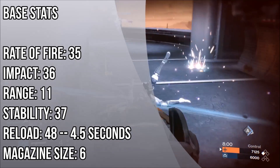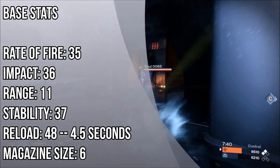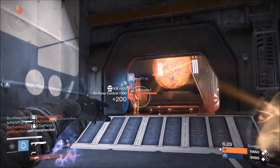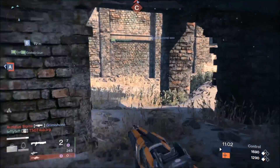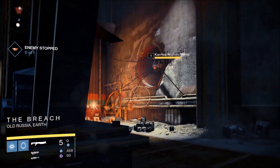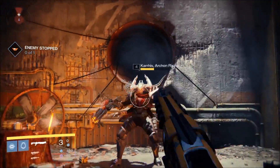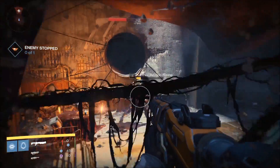Since patch 1.1.1, shotguns have seen a considerable increase in use. One of the major reasons is the massive 100% buff they received for PvE encounters. Prior to the patch, shotguns were just not rewarding to use outside of the Crucible — going up against majors typically took a full magazine at close range, and the risk was not worth the reward. Post patch 1.1.1, shotguns are amazing in PvE. It's still risky to go up against high damage targets, but the reward now exists. You can take down most majors in two to three critical shots.